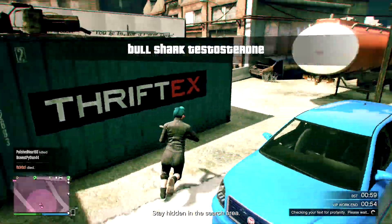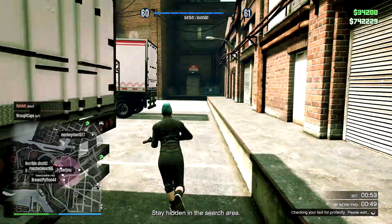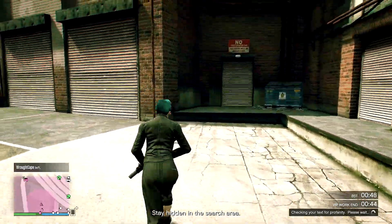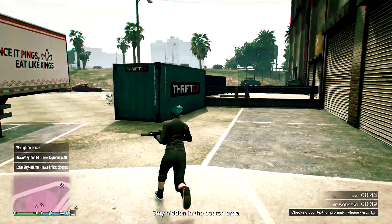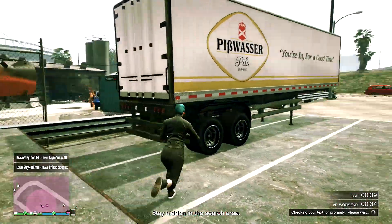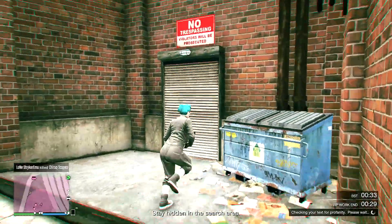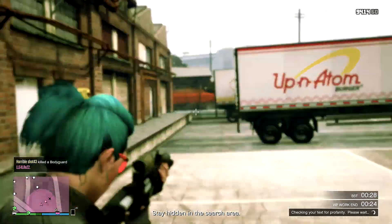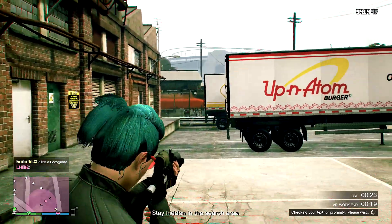There are three new cars that will be added eventually — we don't know an actual date. There's the minivan, the Saber GT, and the Tornado, and those will eventually come out. I still wanted to make this video before then because we don't know when those vehicles will arrive. Once everything's said and done, there will most likely be six vehicles in the game and not just the three.